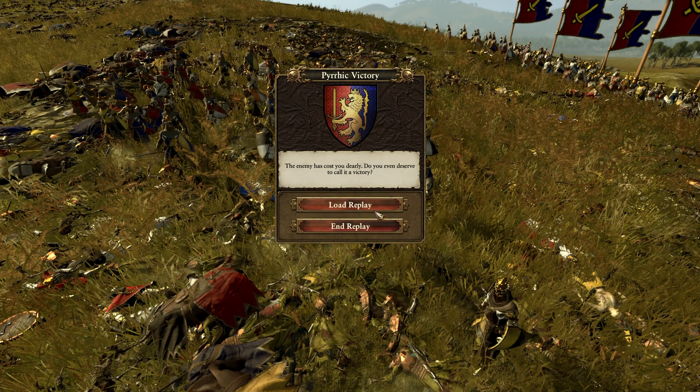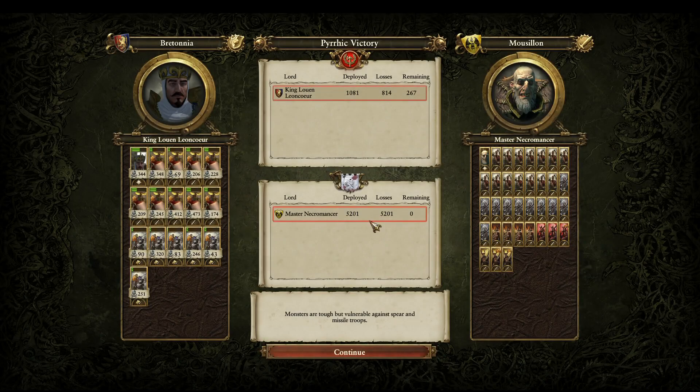What a fantastic clash that was! Let's have a look at the final statistics. The Mausolean lost every single unit, as they had to. We lost 814, leaving only 267 remaining of the 1,081 that started the battle. The kill numbers: 473, 412, 348, 320, 251, 246 — pretty impressive numbers, and King Louen himself notched 344. Some very strong numbers there, showing their elite discipline, just enough to gain victory by the skin of their teeth.